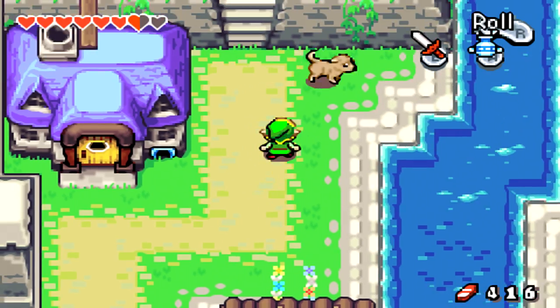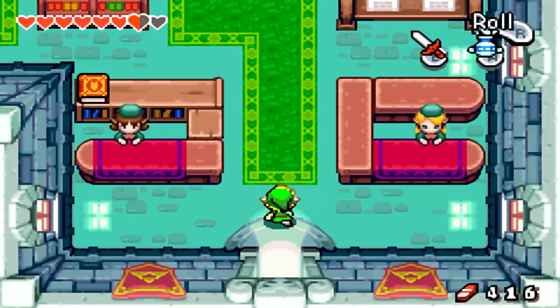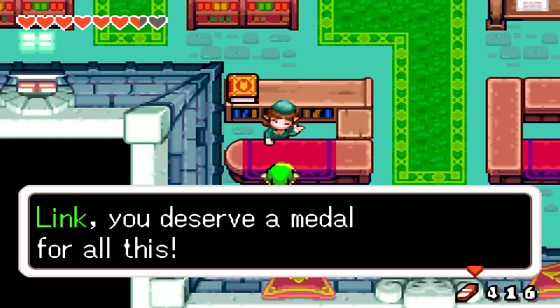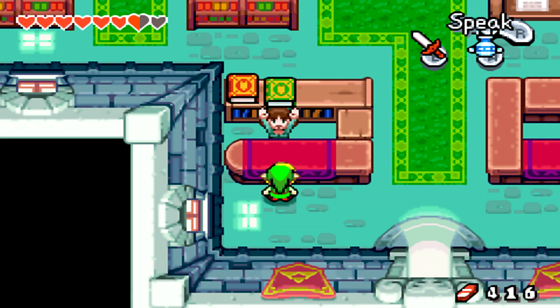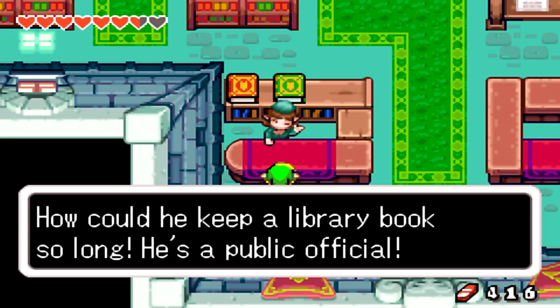Let's go ahead and return this to the library — we are Link the Librarian. 'Oh my goodness, it's our copy of The Legend of Picori — it's been checked out so long. Link, you deserve a medal for all this.' Apparently anytime anyone in Hyrule gets an item, they just hold it up over their heads — that's like a Hylian custom. The last book we need is A History of Masks — it was checked out by Hagen the mayor. How can you keep a library book for so long? He's a public official!